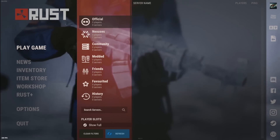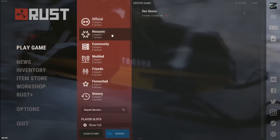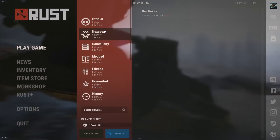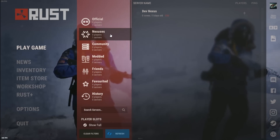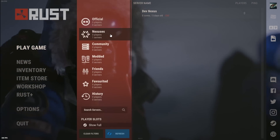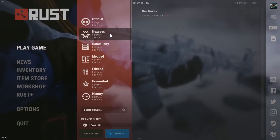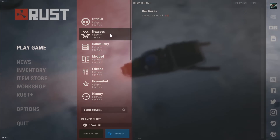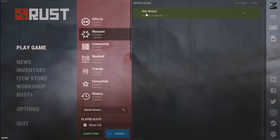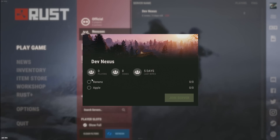Before we look at the weapon racks, you'll see something new here: Nexuses. Server Nexus is going to be a bunch of interconnected servers that you can transfer back and forth between using vehicles, boats, helicopters, or a ferry — and the ferry terminal did just pop up. So here we have it; there's the dev nexus and it has its own screen.